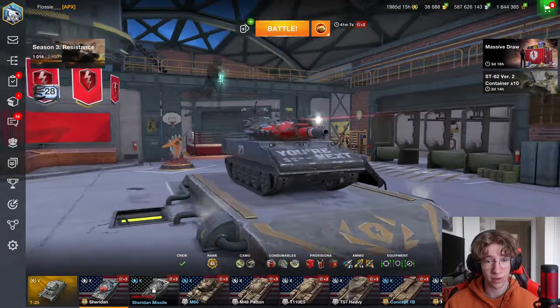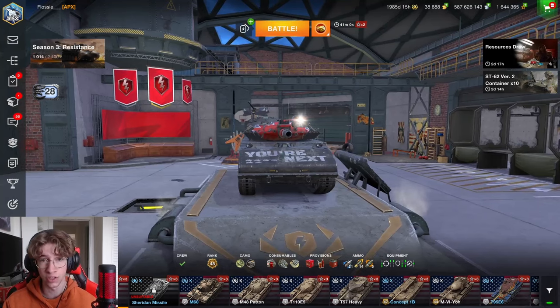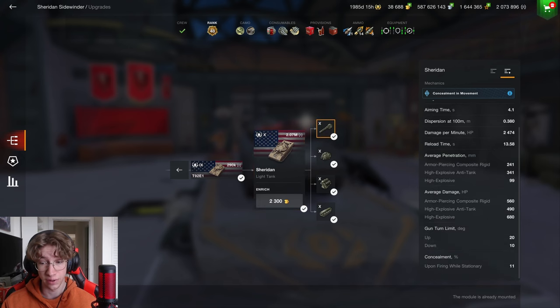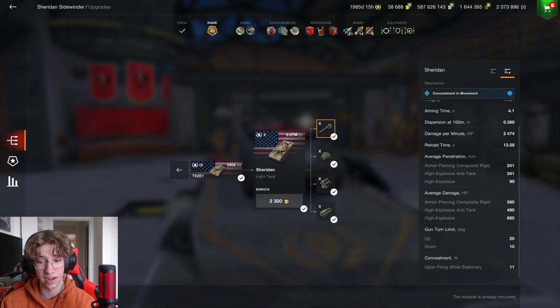Next up, and finally, we are at the last tank for today's video — the Sheridan. Personally, I think this is by far the easiest light tank in the entire game to play, which is why I would recommend it. If you are new to light tanks and want to try out a tank that is very easy to play, I recommend the Sheridan. The gun deals 560 damage on its standard shells and 490 on the premium, as well as 680 on the HE. The alpha damage is what makes this tank so strong — you can poke, shoot once, deal a ton of damage to other mediums or lights, and then back into cover. Most mediums and lights cannot out-trade you whatsoever.